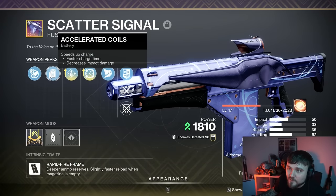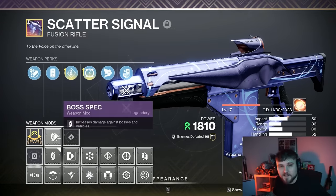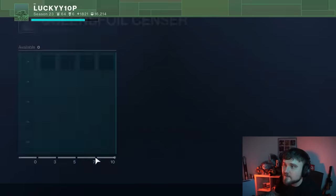The next part of the god roll is Accelerated Coils, and I personally went with Arrowhead Brake just so it would have really nice vertical recoil, and of course Boss Spec on this.